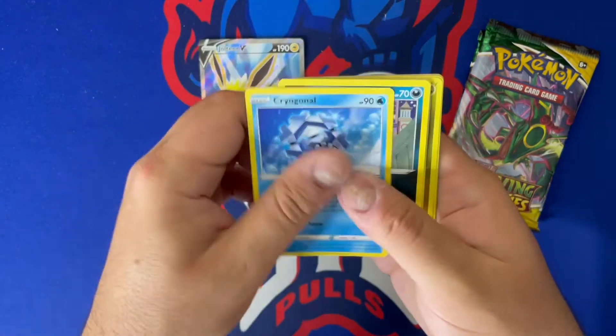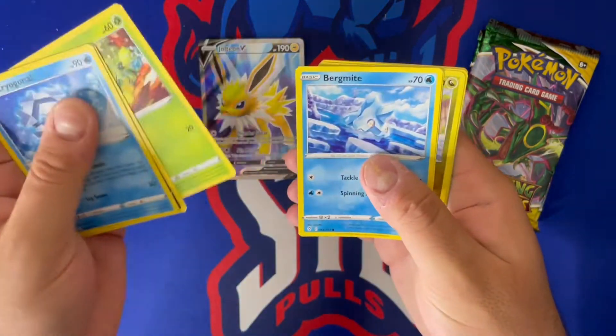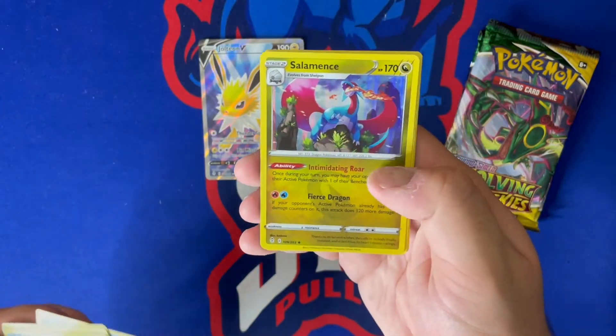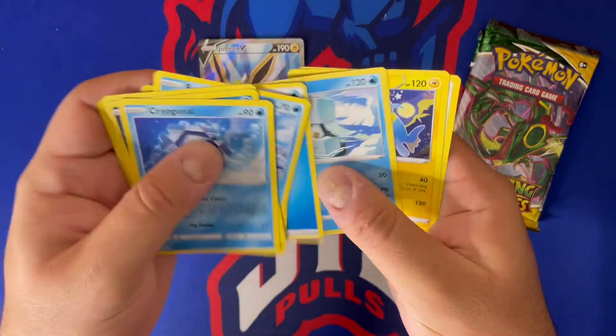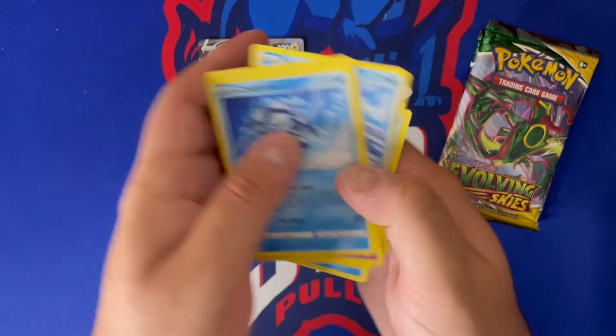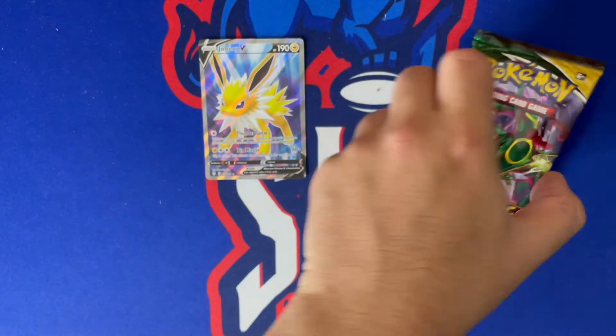Code card, Cryogonal, Zorua, Petilil, Bergmite, Drowzee reverse, Dino, and a Salamence holo. Water energy, ice cube, Lanturn, and Ursaring. All right, two packs to go.